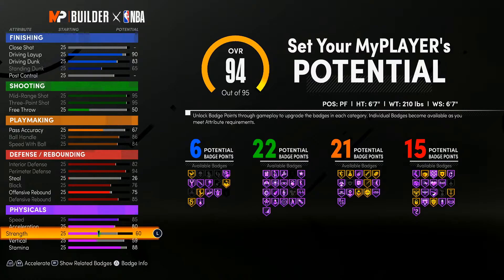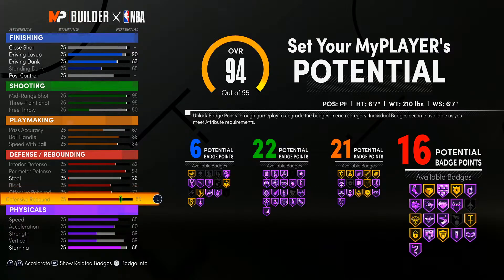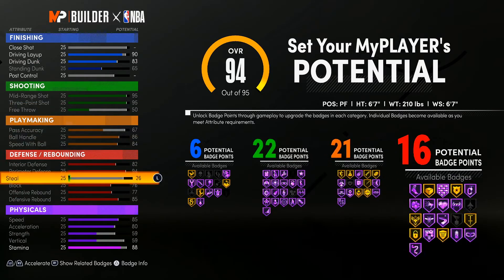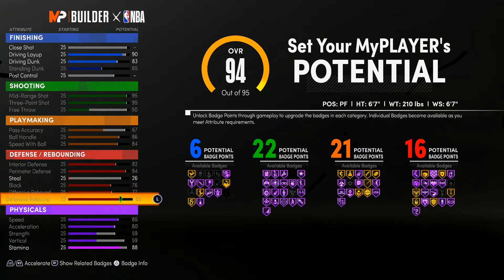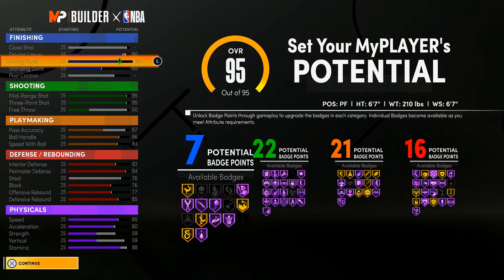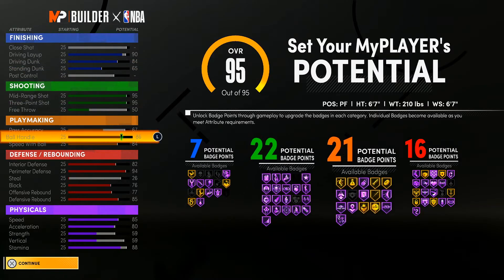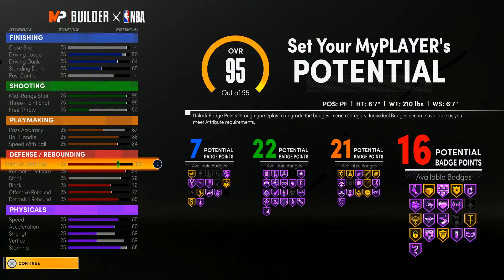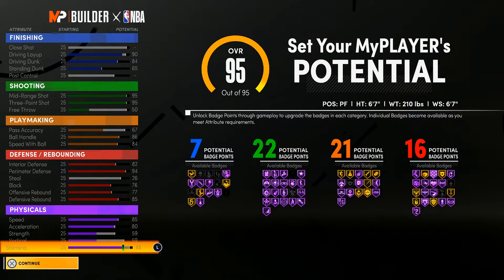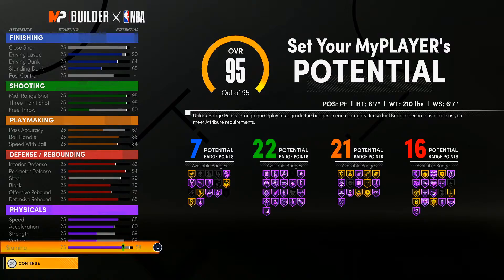My offensive rebound is actually on 77. There you go — I knew I was missing a badge in there somewhere. These are my badges: 7 finishing, 22 shooting, 21 playmaking, and 16 defensive. I have an 85 speed, 80 acceleration, 59 strength, 59 vertical, and 88 stamina.